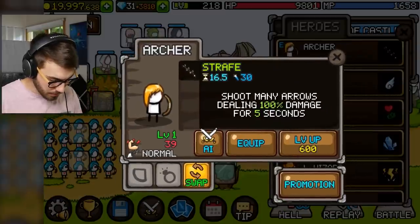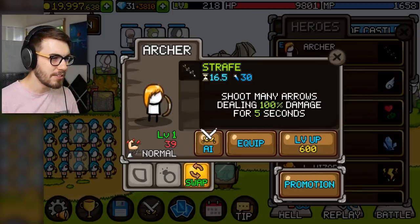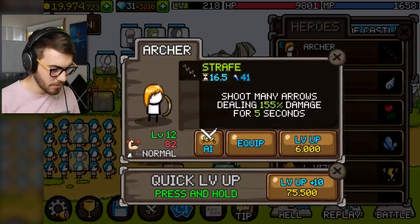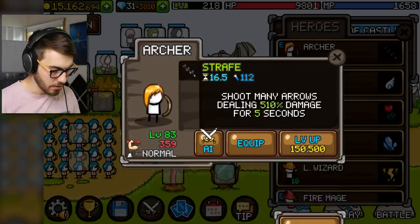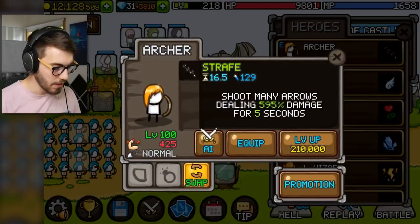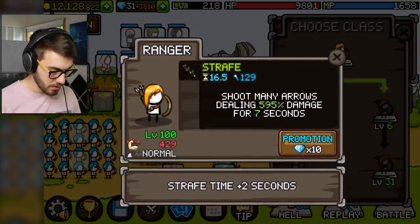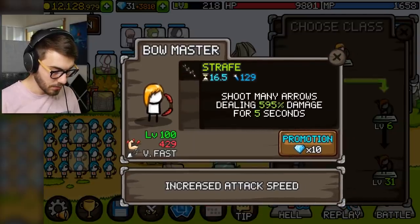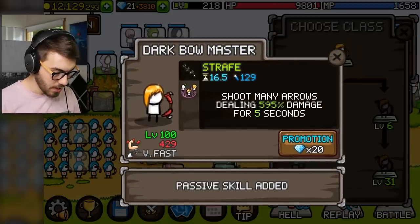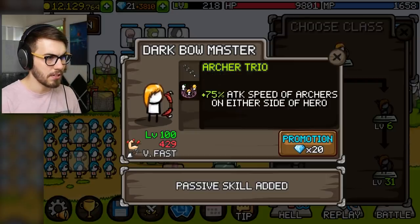This archer is level one — not right. Shoot many arrows dealing 100% damage for 5 seconds. Let's do some damage here and get him all crazy. Level him all the way up to level 100. Boom — level 100, 425 damage. Promotion: strafe time plus 2 seconds, or increase attack speed. More attack speed — why not? Promote again — passive skill added: plus 75% attack speed of archers on either side of hero. Boom!